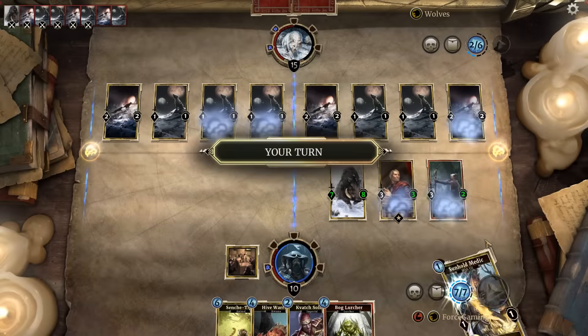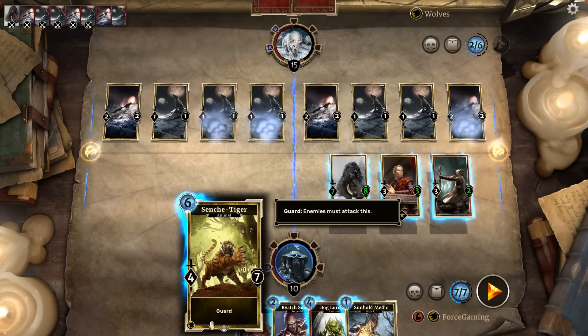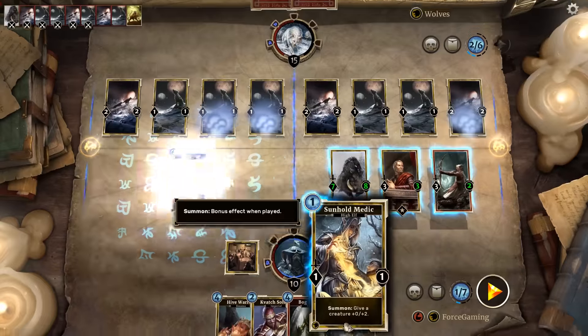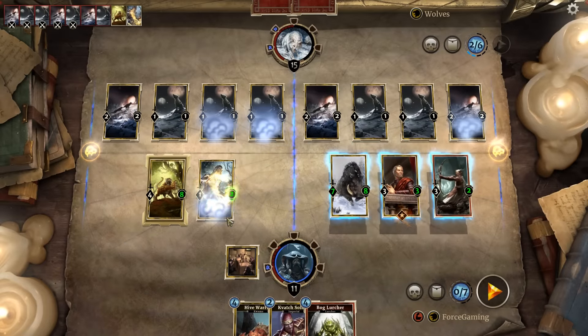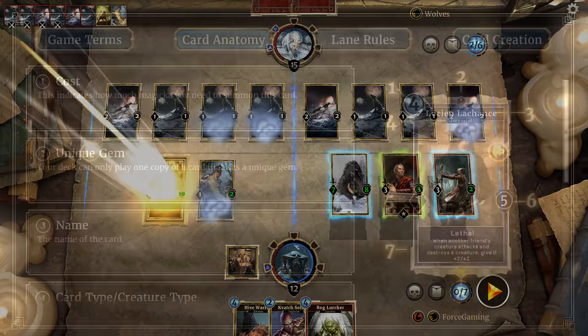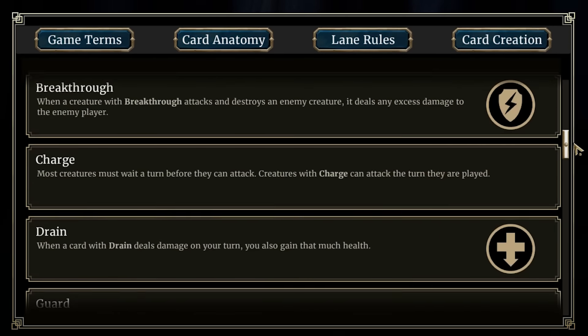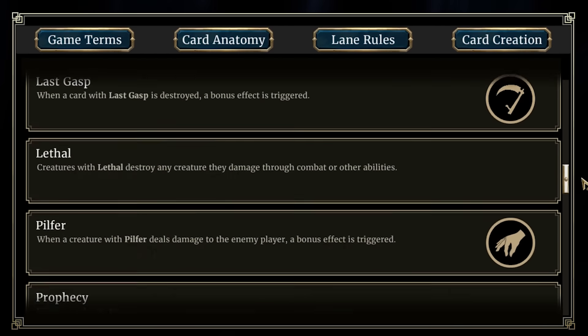The goal is simple. You play creatures, spells, and enhancements as you attempt to get your opponent's life to zero. Each player starts a game with 30 health, and a deck consisting of anywhere between 50 and 70 cards. Cards are played by using Magicka, which you accumulate at one per turn. Creatures in the game have health and damage values, as well as special properties like drain, guard, summon, charge, last grasp, ward, and regenerate, just to name a few.